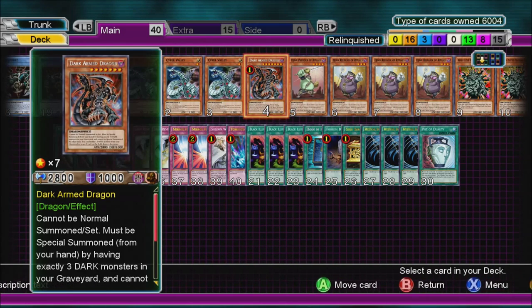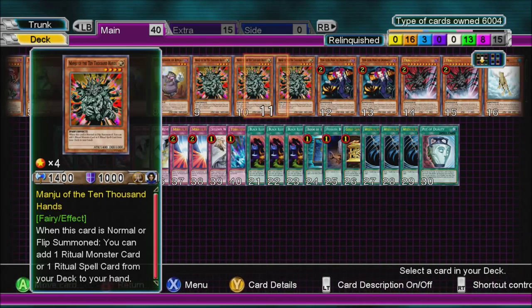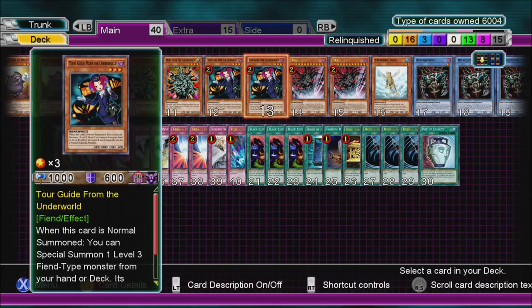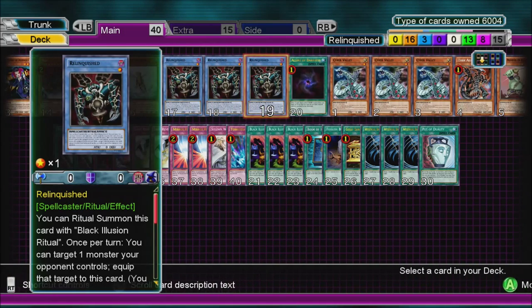I'll start with three Cyber Valley, Dark Arm Dragon, Jhin Prosider, three Jhin Releaser, three Manju, Double Tour Guide, Double Trigodia, a Treeborn Frog, and three Relinquished.